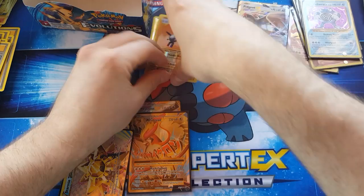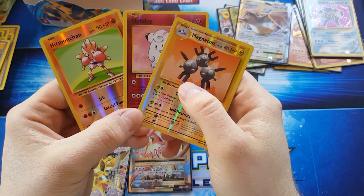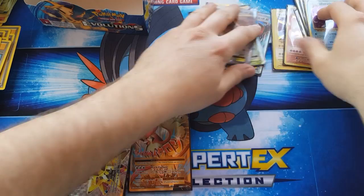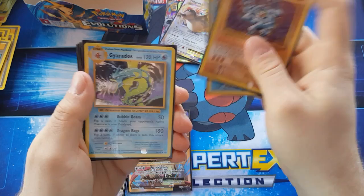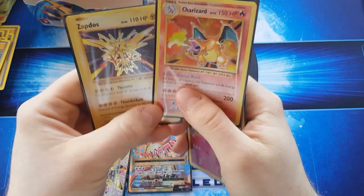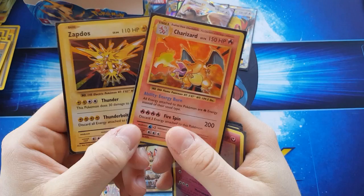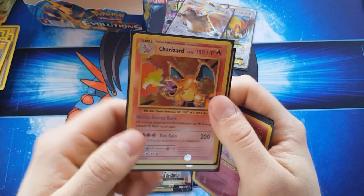These are the holo ones — they do have a holo version: Machamp, Clefairy, Magneton. For the holo rares we've got Poliwrath, Machamp, Gyarados, Clefairy, Charizard, and Zapdos. I'd say Zapdos is probably my second, third, or fourth favorite. Charizard is my favorite — nearly everyone's favorite.